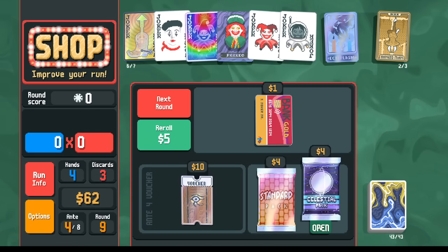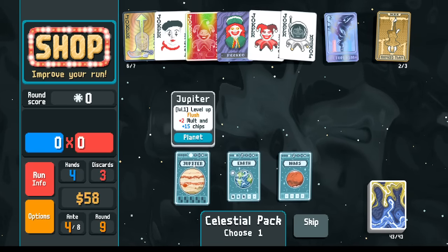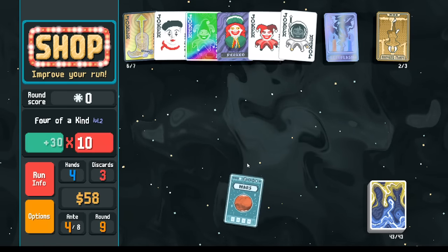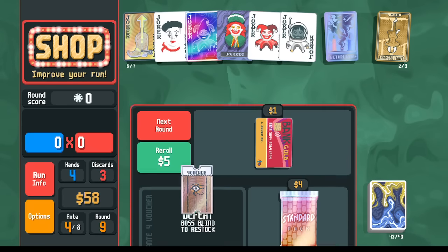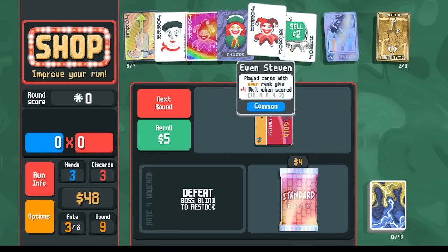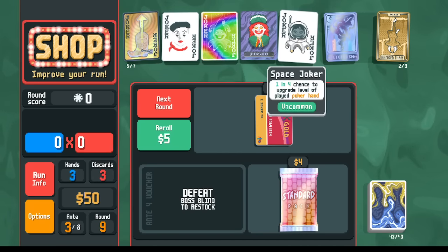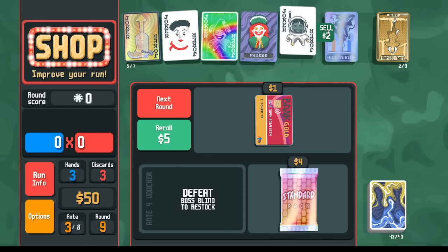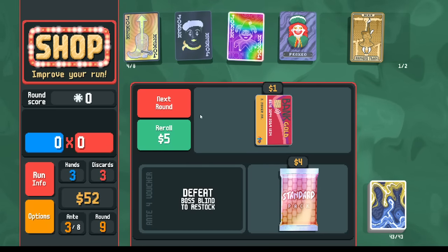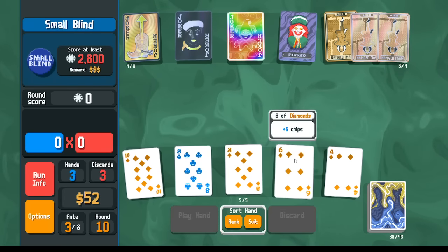I'll just go with the Celestial Pack. Jupiter is not what I'm into, and the other ones aren't necessarily going to help either. I'll take a Mars card — not really planning on using those. I will take the Hieroglyph because that's going to lower the blind amount and make it easier to beat. Instead of Even Steven, I'm going to sell it. Do I want to take the chance of getting a negative Space Joker? For the long term, I don't want to take that chance, so let's go negative on the Mime — that's going to reduce hand size, which we'll have to navigate.